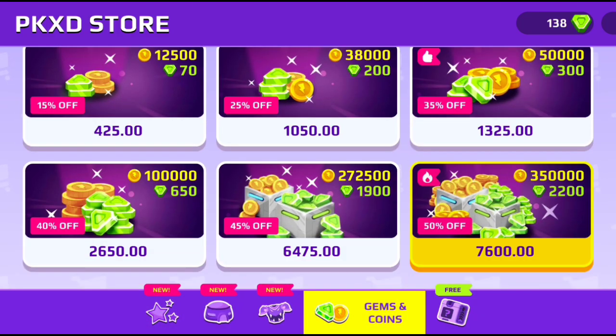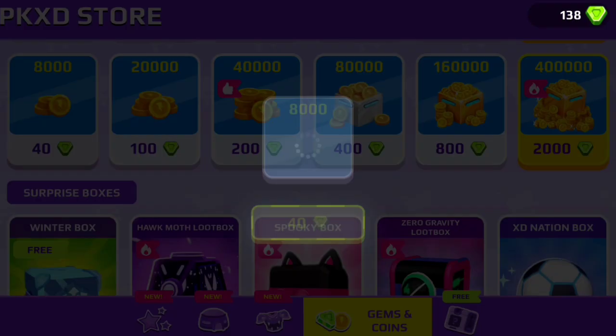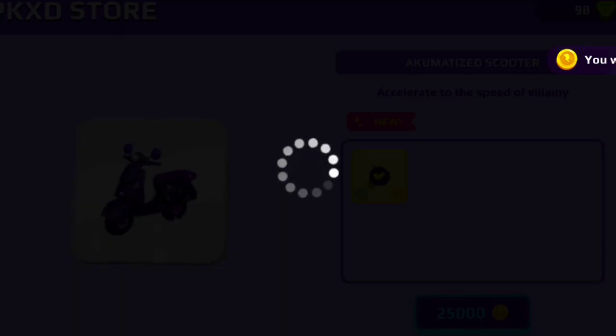Now I'm gonna buy the new bikes. I didn't have coins, so I purchased this — not this, this one. Okay, let's go.